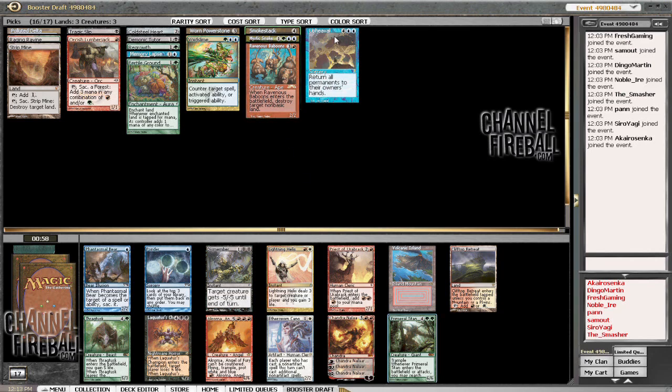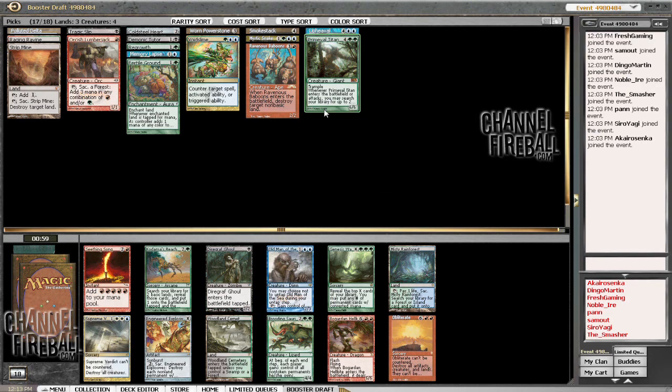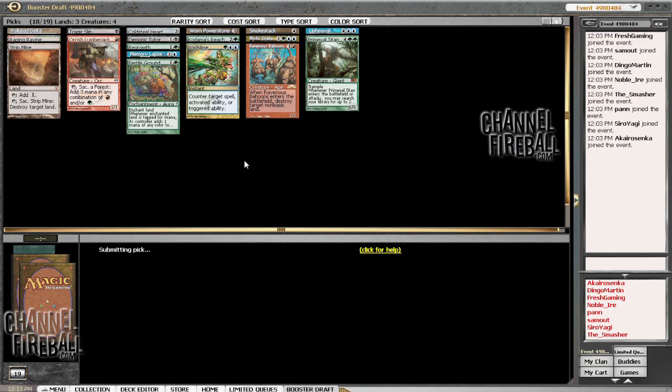We have Primeval Titan, which we'll probably pick — it seems to fit wherever we're headed. Thragtusk would be nice, Ponder would be nice, Cinder Volcanica would be nice. But Primeval Titan just allows us flexibility. There's a Green Sun's Zenith that might wheel. Between all those cards that kind of gives us a plan. There's also Obliterate for another effect along those lines — Upheaval, Obliterate, Jokalhaups, we could have the slowest weirdest deck in the world. We're going to pick Kadama's Reach to keep ramping and keep mana fixing.